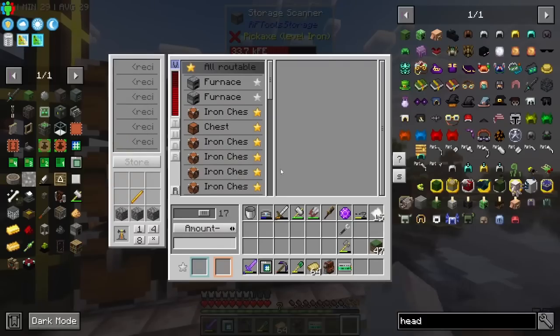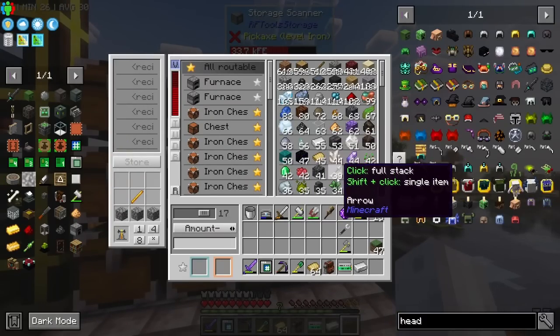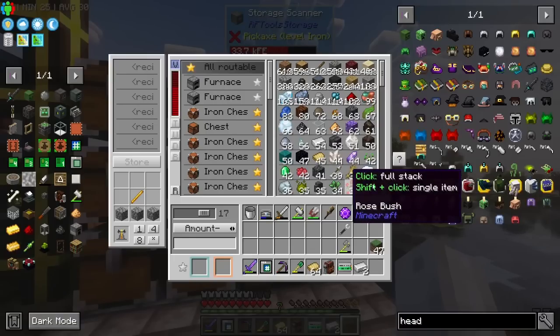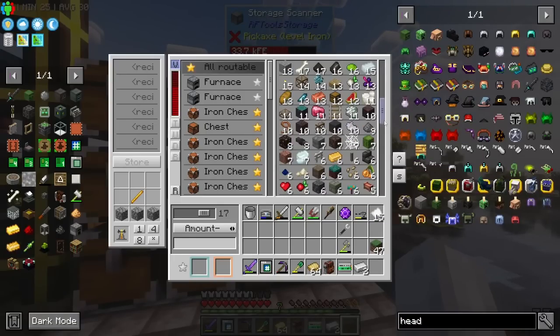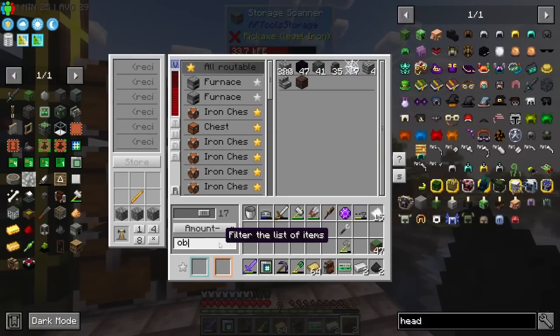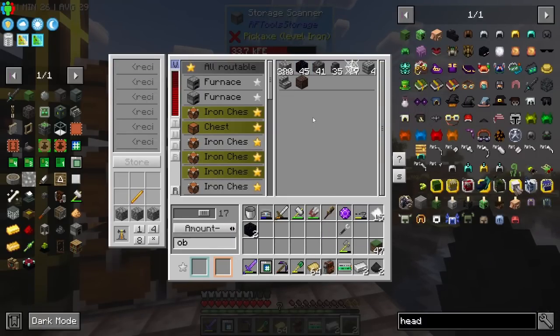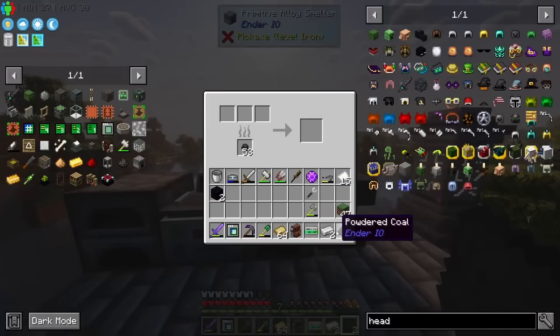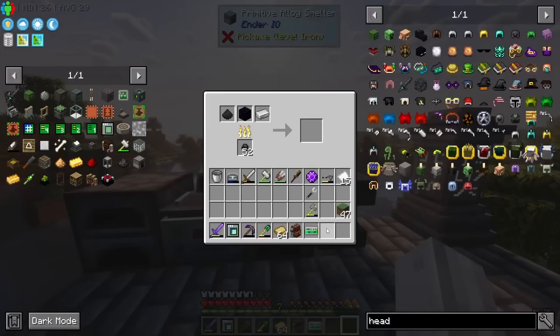It needs dark steel which is alloyed obsidian, powdered coal, and iron - phenomenally easy to get. Let's do it. I'll need two bits of iron and two powdered coal - which we just pulled out. Then I need some obsidian, which we've got in here and have automated down below. Boom, boom, boom - we're about to get our sword.